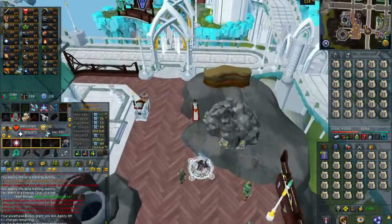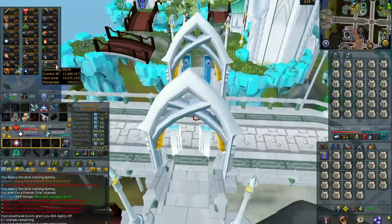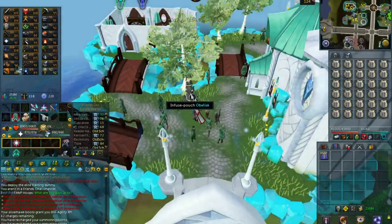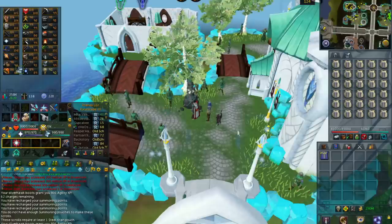The best way to optimize this method is by bringing a pack yak or even a pack mammoth so you can carry some extra Steel Titan pouches every trip. This method really isn't too complicated — that is really it.